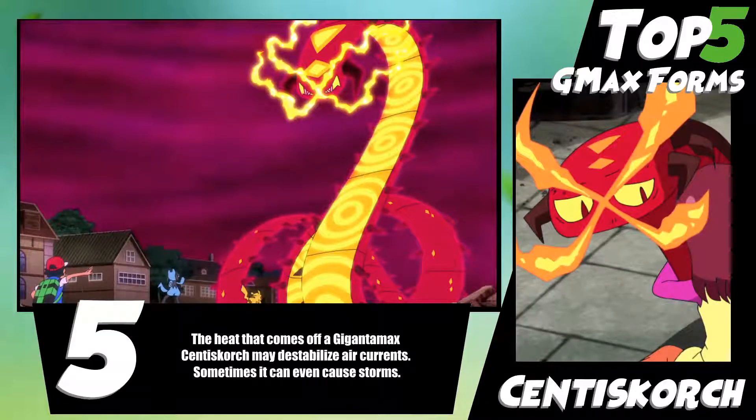Scent to Scourge is the tallest bug-type Pokemon. It is also single-handedly the tallest Gigantamaxing Pokemon. When it gets sized, it basically adds a hundred legs and makes it move really, really fast. It gets to 1,800 degrees Fahrenheit, which is enough to completely disrupt air currents and storms.